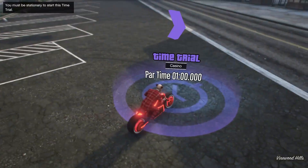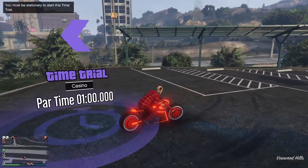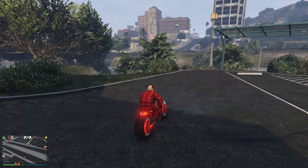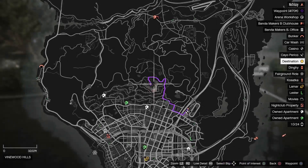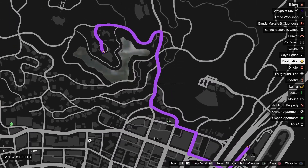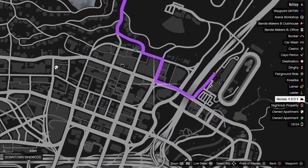This week's time trial is located right here on the map, right beside the casino, and it is called the Casino time trial. You can use any bike you want. In this video I'm using the Shotaro. I got friends who competed with the Bati 801, and obviously the best bike in this game is the drag bike, however if you don't own it, other bikes are still doable.